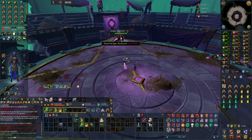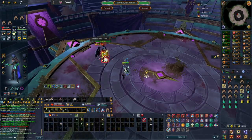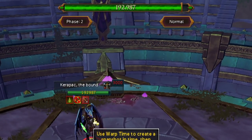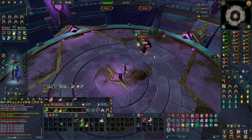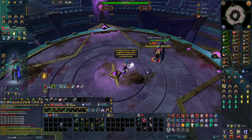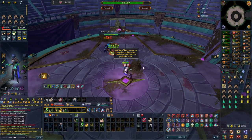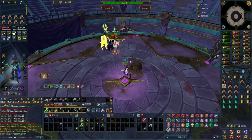You enter the boss room and Kara Pak will jump down on the platform you're standing on and begin the fight. The boss has 200,000 HP but also has 3 phases where he goes back to full HP each time a new phase starts, and the boss begins a new phase at 50,000 HP, so you effectively only need to do 150,000 damage every phase. Primarily the boss attacks with magic damage, so this should be your protection prayer active at all times except if I state otherwise for specific mechanics.